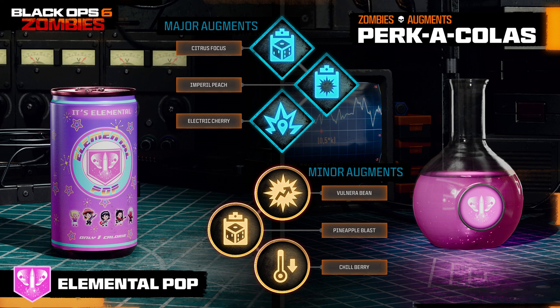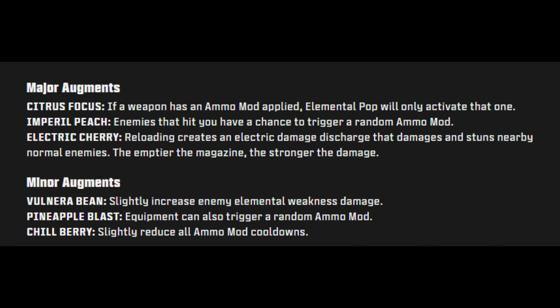Elemental Pop lets attacks trigger random ammo mods. The major augments are: Critical Focus — if a weapon has an ammo mod applied, Elemental Pop will only activate that one; Imperial Peach — enemies that hit you have a chance to trigger a random ammo mod; and Electric Cherry — reloading creates an electric damage discharge that damages and stuns nearby normal enemies, with the emptier the magazine, the stronger the damage. Minor augments: Vulnera — slightly increased enemy elemental weakness damage; Pineapple Blast — equipment can also trigger a random ammo mod; and Chill Berry — slightly reduce all ammo mod cooldowns.